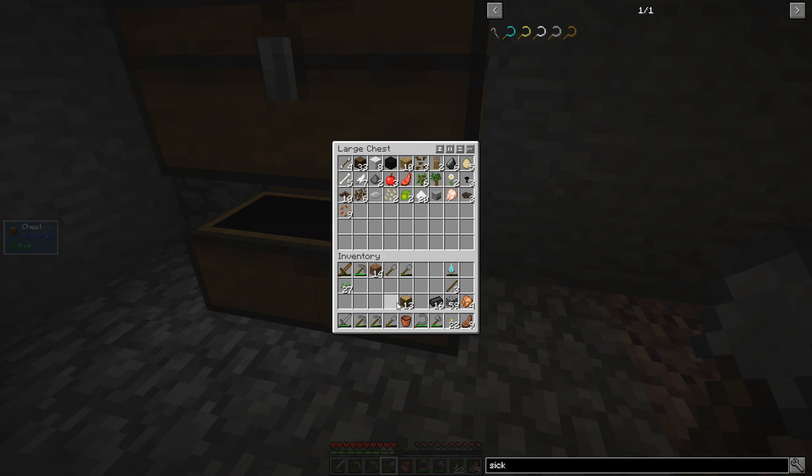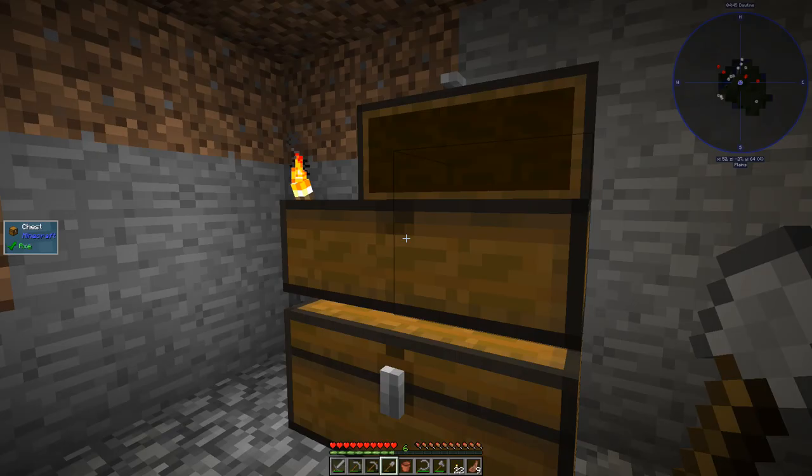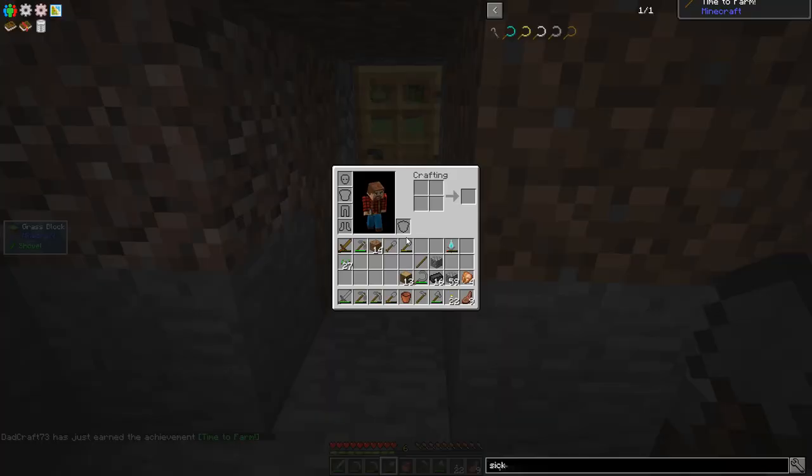Let's just put some of this stuff away and try to maintain our inventory. We should go ahead and make ourselves a hoe - like so. Let's go over here. I just need two. Let's make a hoe.